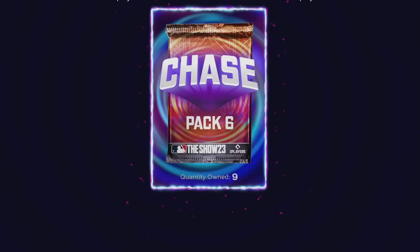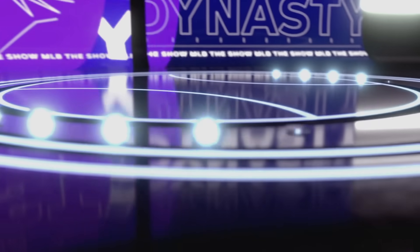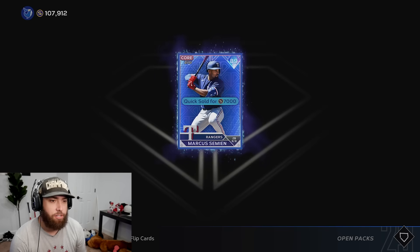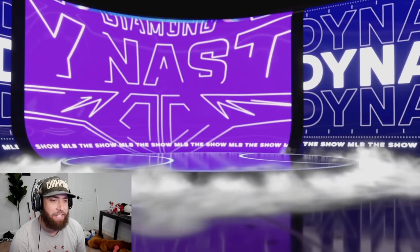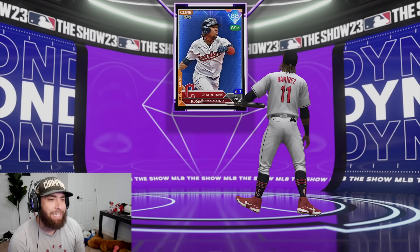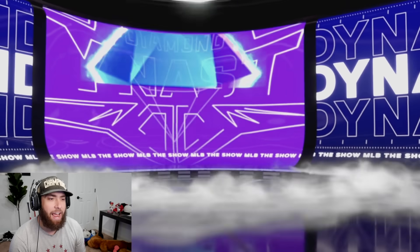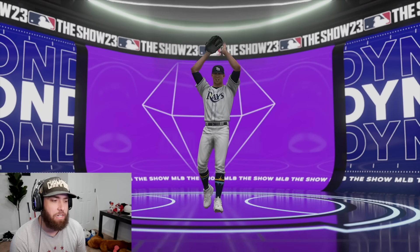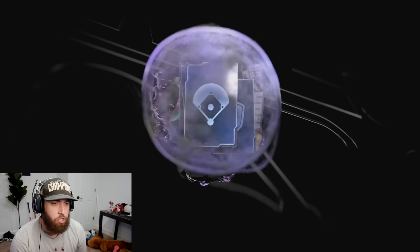Nine chase packs - let's open all of them rapid fire and try to get a deGrom. Purple on the first pack: Marcus Simeon, another duplicate - 7,000 on a quick sell is not bad. Chase pack two - purple again. Is that Mike Trout? That's Mike Trout - 5,500. Seven more chase packs. Purple again - three in a row. Shane McClanahan, 85 overall - only 3,000 on the quick sell.